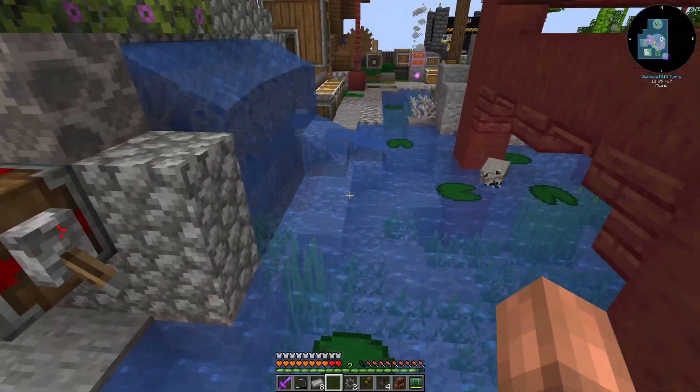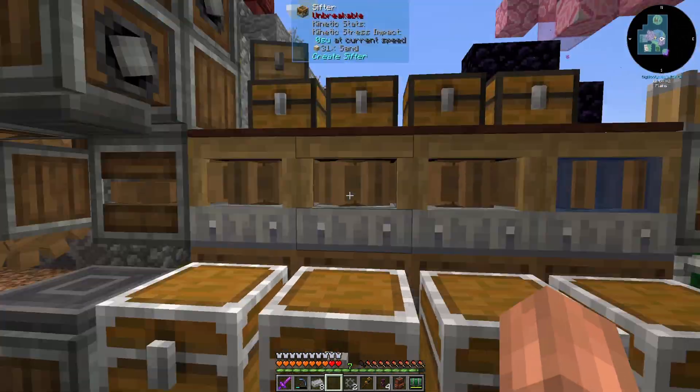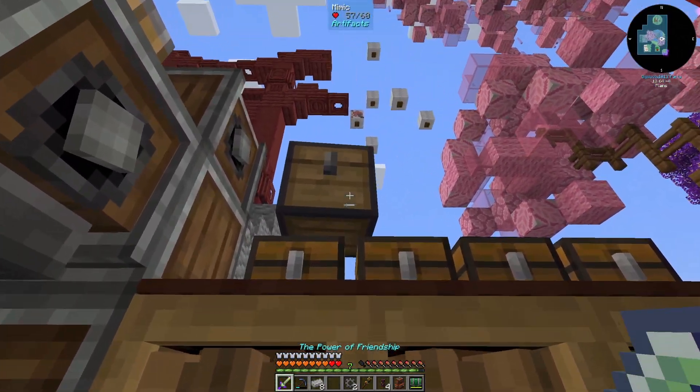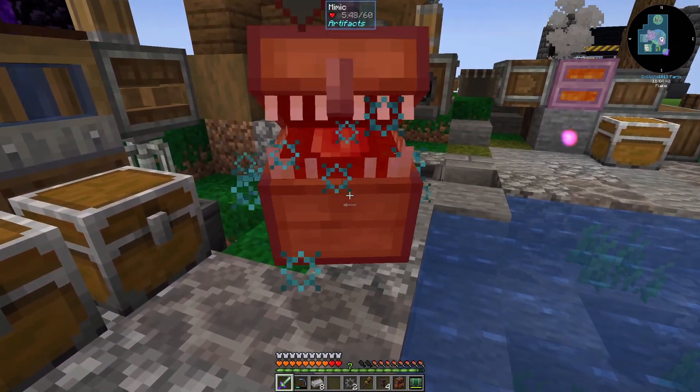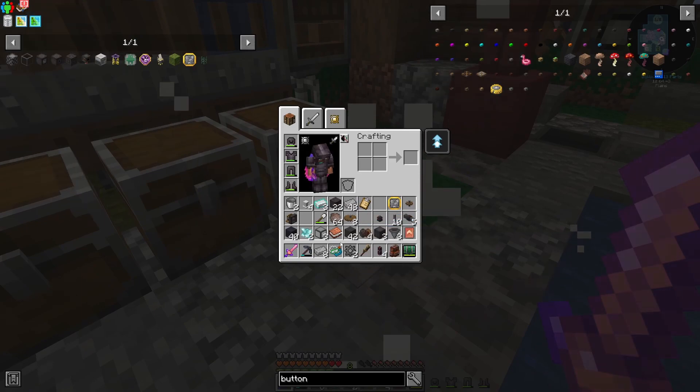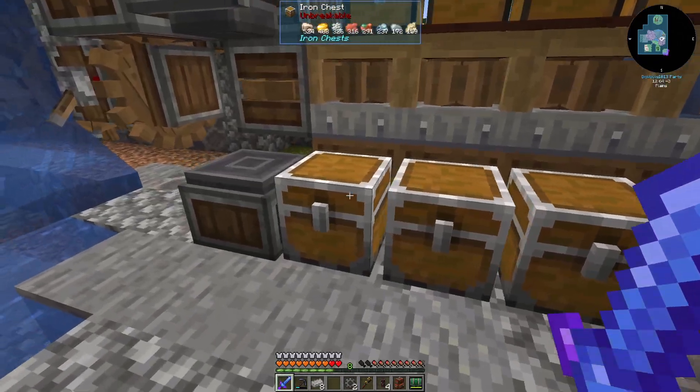Let's shut down this side and hop over to the other — I think there's a mimic over here. I saw one spawn. Yep. What'd we get? A snorkel — I can breathe underwater. That is useful. Let's put that in our backpack.